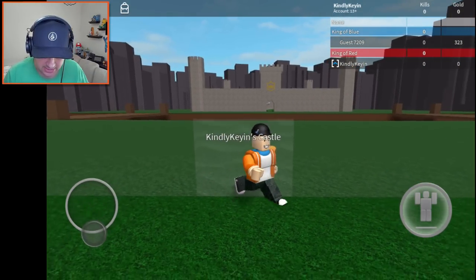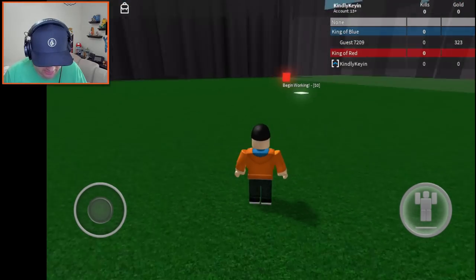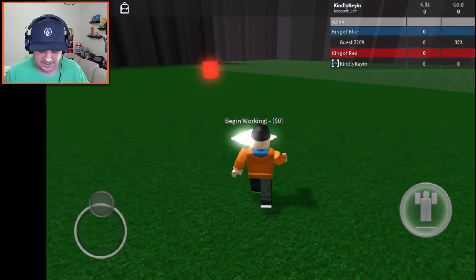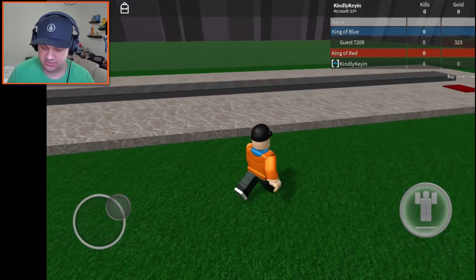We just need to touch that to claim it. Okay, this is our castle - so basically we're gonna build a giant castle, which sounds awesome. There is a 'begin working' option. Let's go over here and hit this guy right there. That is actually a conveyor belt of some sort - that's how we make our money.